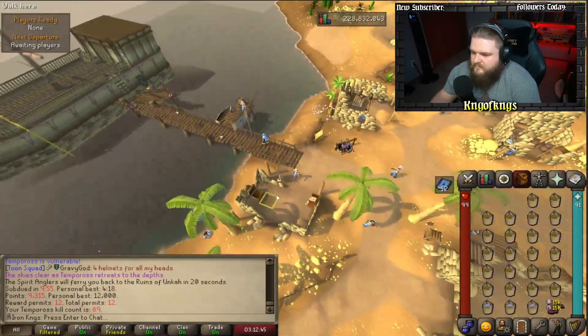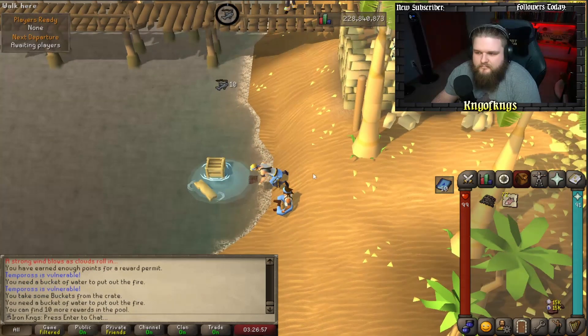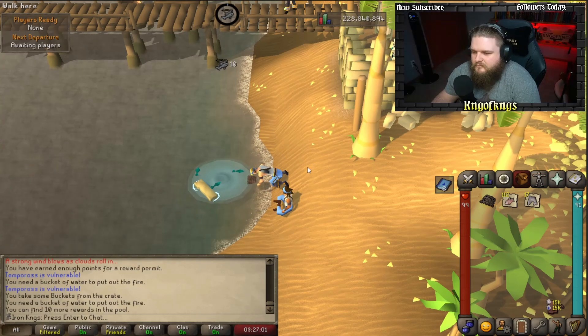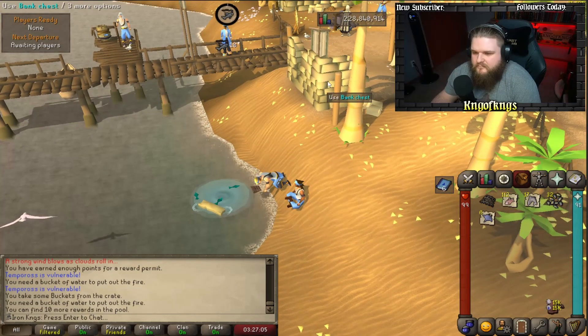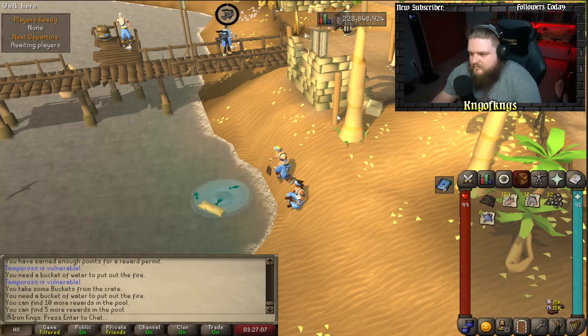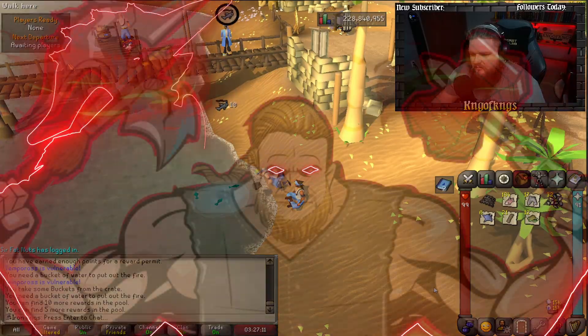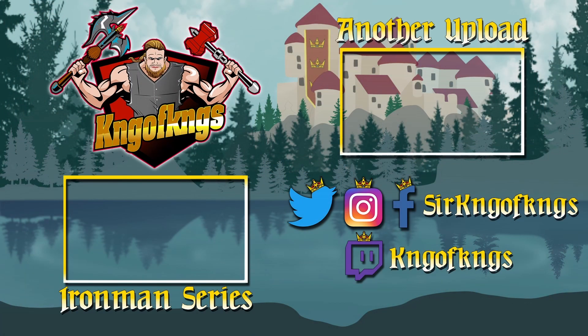As long as everything goes well, you should be able to get roughly five to six games in per hour, so you're going to be getting about 60 to 75 permits an hour, which is pretty solid. That is my solo permit boosting Tempoross guide — if you like it, hit the like button and maybe the subscribe button too. Thanks for watching!